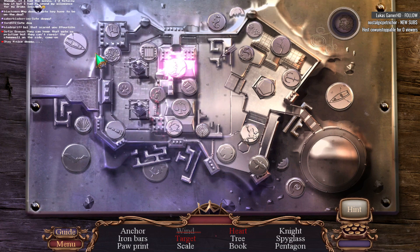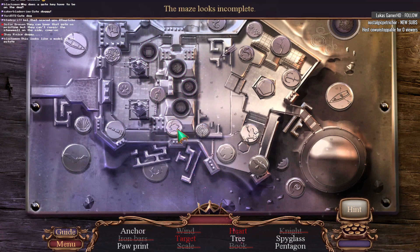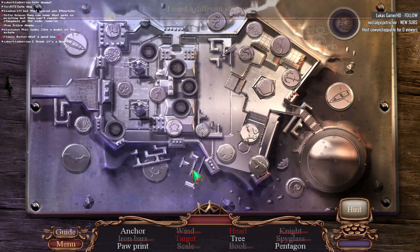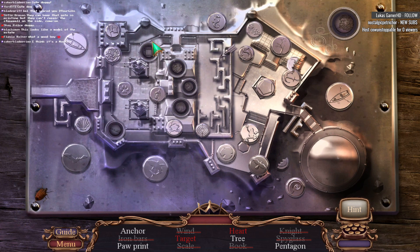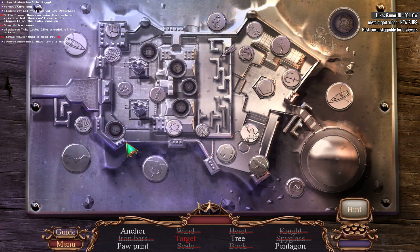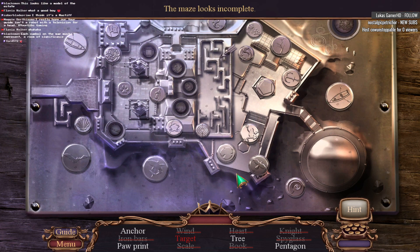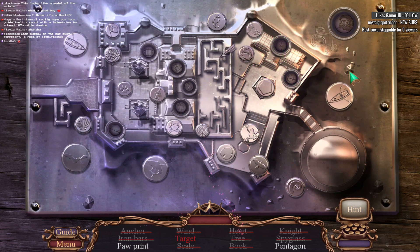The maze looks incomplete. What do we do with all this stuff? This is kind of clever, I like this. We're still missing the maze bit. Where's the last maze bit?